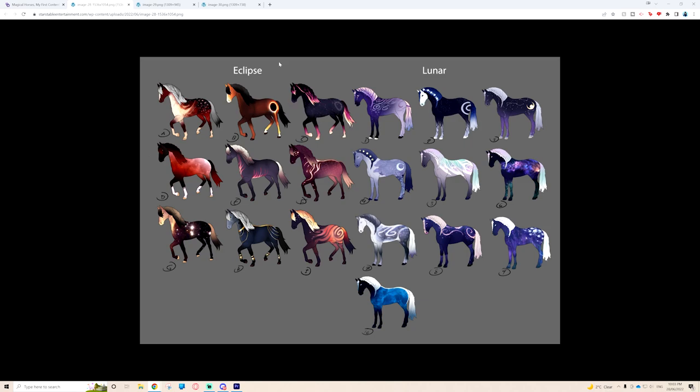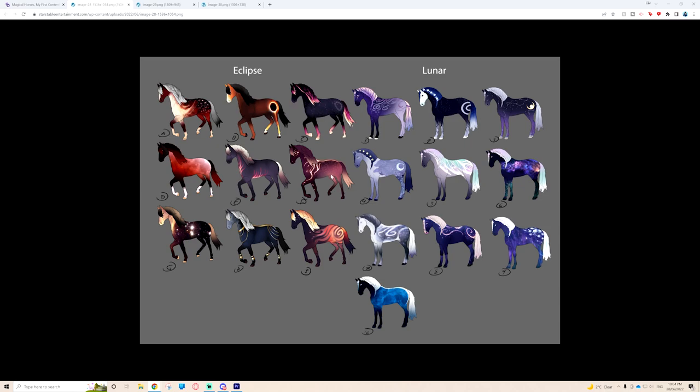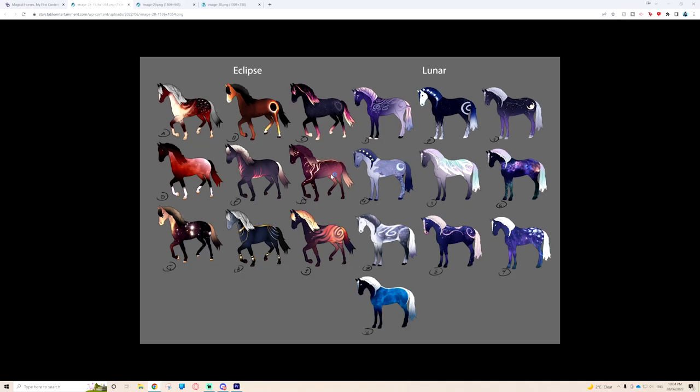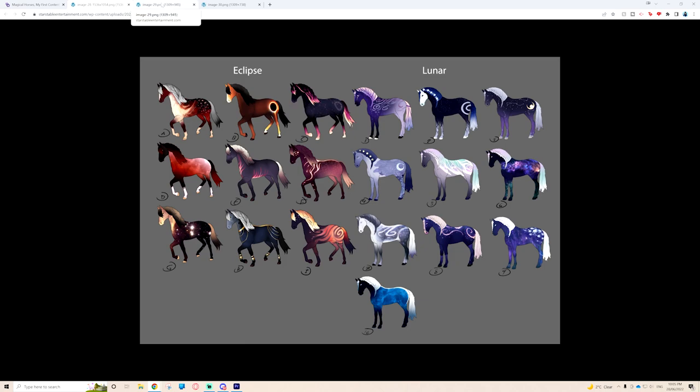I really enjoy the way Star Stable does magical horses, especially since Star Stable already has quite a bit of magic in the story quests. I also love how they bring out magical and non-magical forms because you kind of get two horses for the price of one. Yes, they might be slightly more expensive than just buying a regular Arabian, but with the new mode where you can choose between magical or non-magical at any point, it's great. It used to be that out in the wild it would be magical, but in a city it was non-magical.